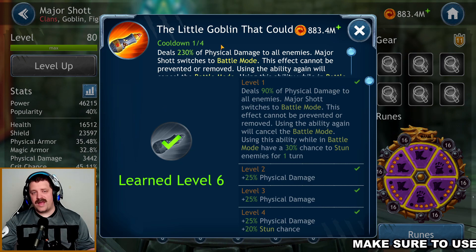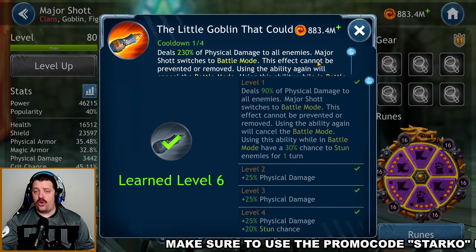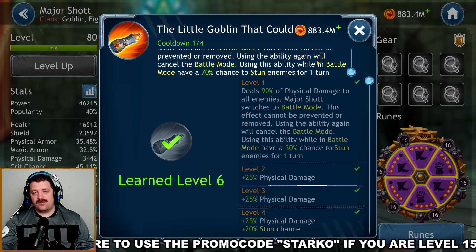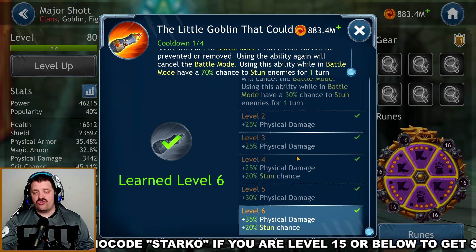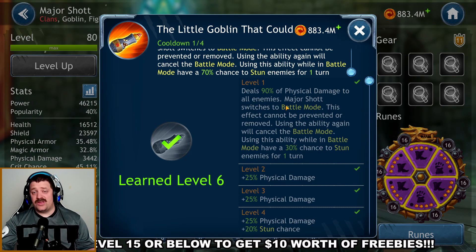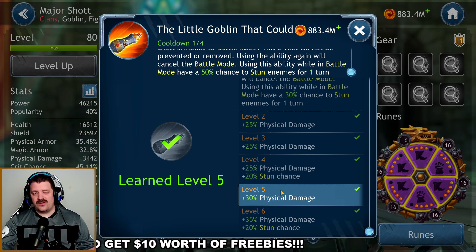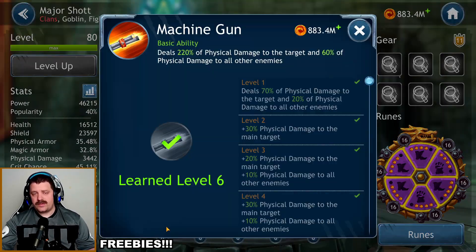Next is the second skill, 'The Little Goblin That Could.' It starts on a three-turn cooldown and deals 230% physical damage to all enemies. Major Shot switches to battle mode, which cannot be prevented or removed. Using the ability again cancels battle mode, but while in battle mode you have a 70% chance to stun. Losing only 20% chance to stun by not maxing this makes level five good enough for me.